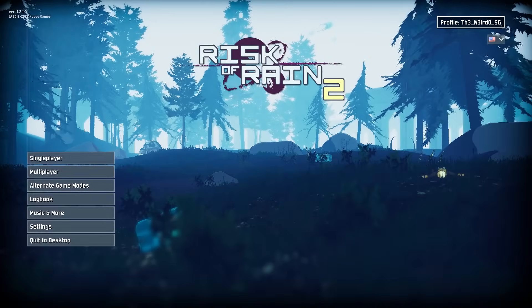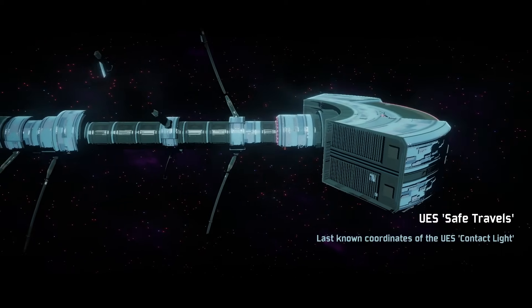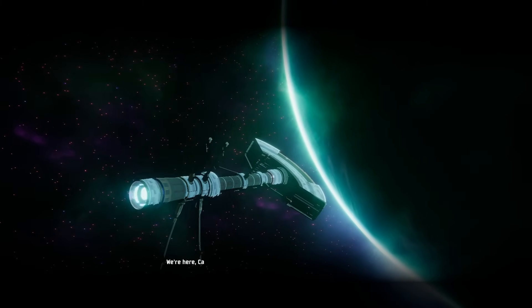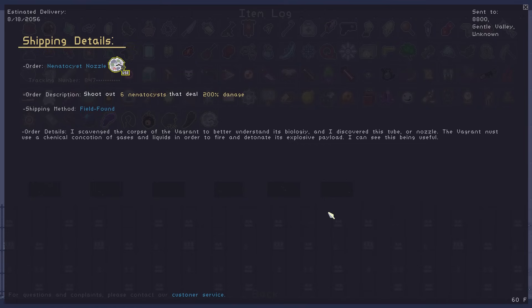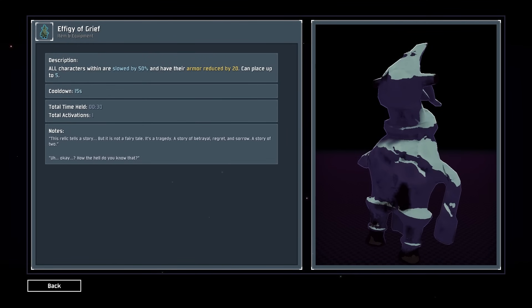A few years later, with the help of their community, Hopoo Games developed a second game in the series which follows the story of the members of a rescue ship that is sent to the UES Contact Light's last coordinates to try and find out what happened to the missing ship. While the premise is laid out at the start of each game, the rest of their stories aren't told through cutscenes or dialogue, but through item, monster, and environment logs that the survivors and rescuers find on the planet, detailing various aspects of the world — what survivors went through after crashing, descriptions of the planet's creatures, and the past of Petrichor 5.